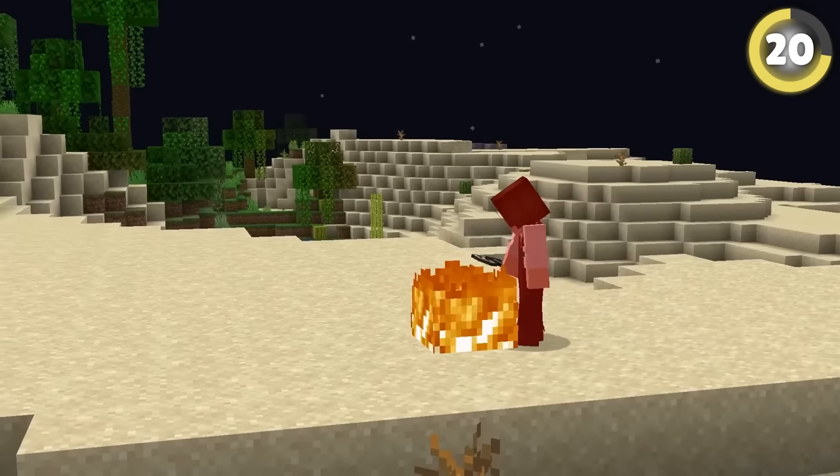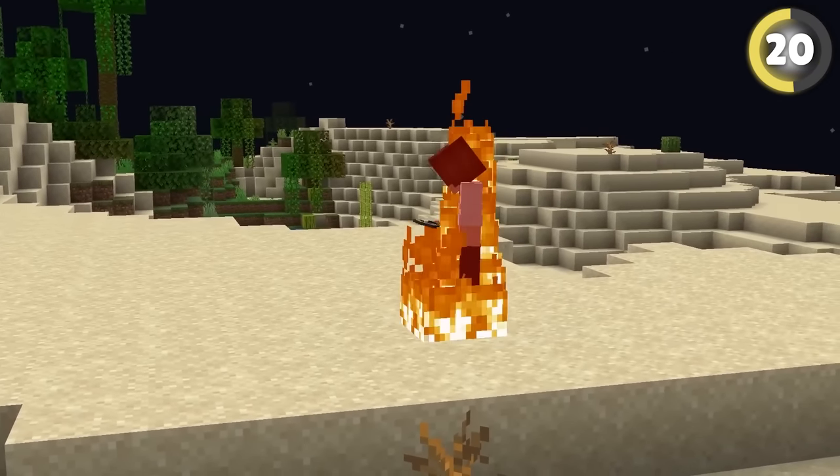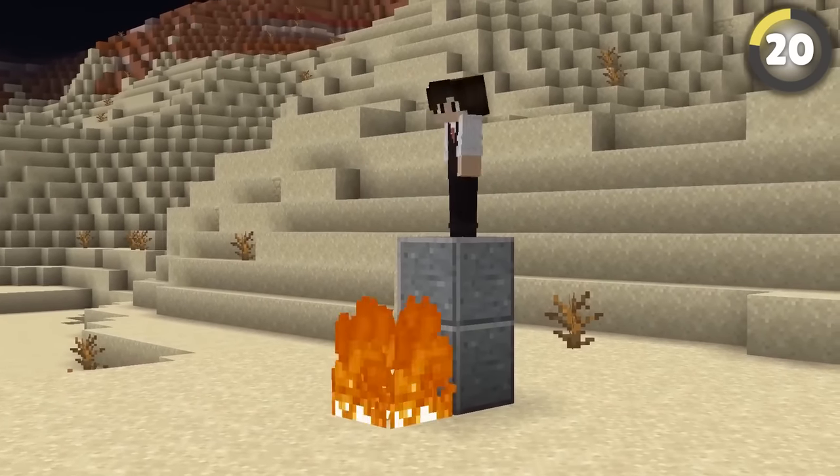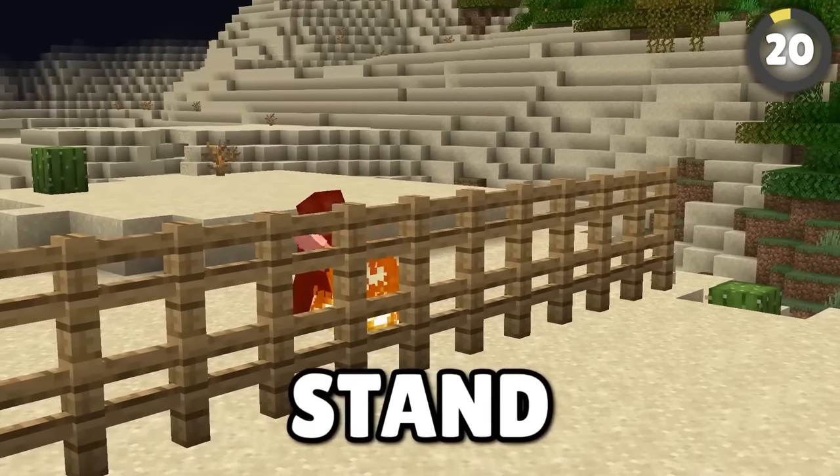You can do a super jump with just a flint and steel. Set fire to a block and jump into the fire, then jump again as you take damage — the impact will propel you a little higher, letting you jump two and sometimes three blocks high. No fence can stand in your way.